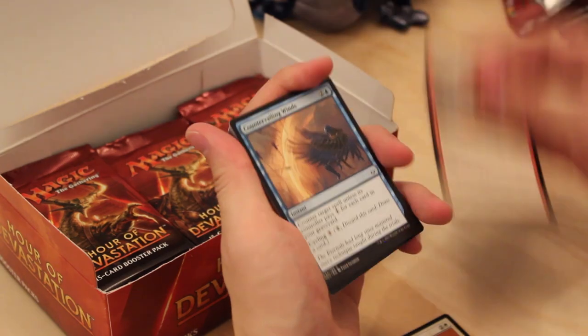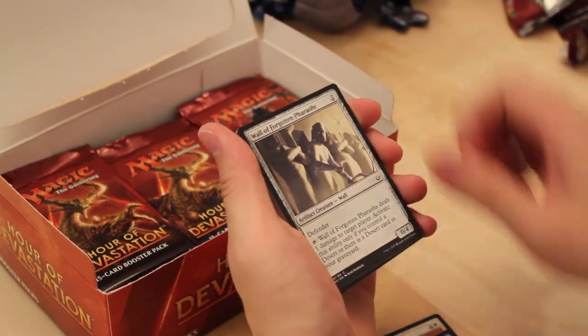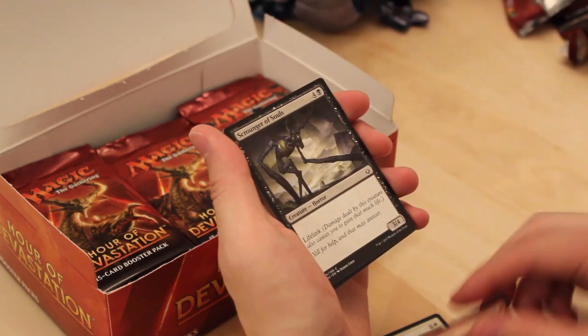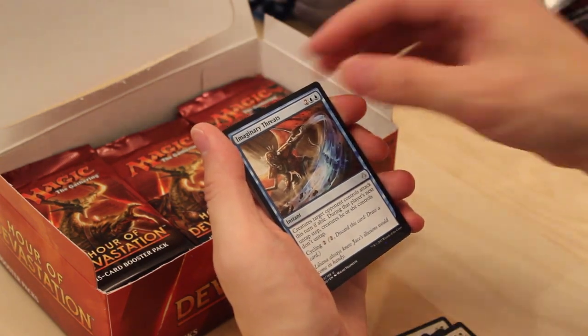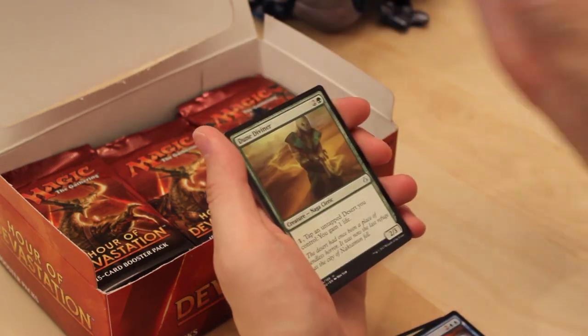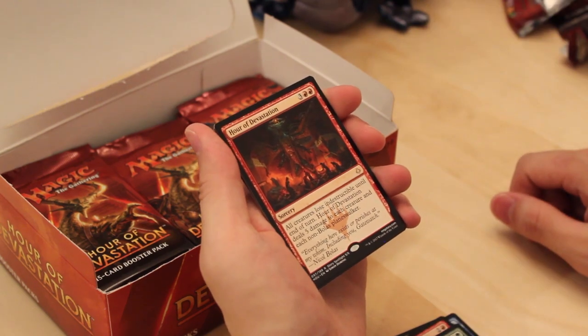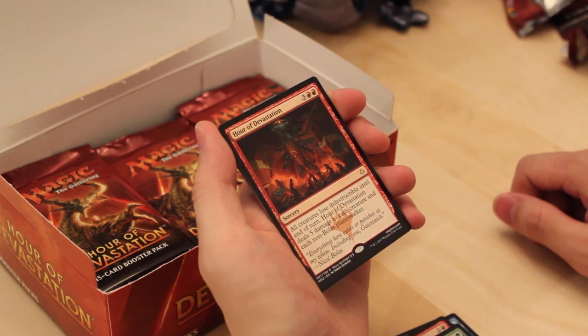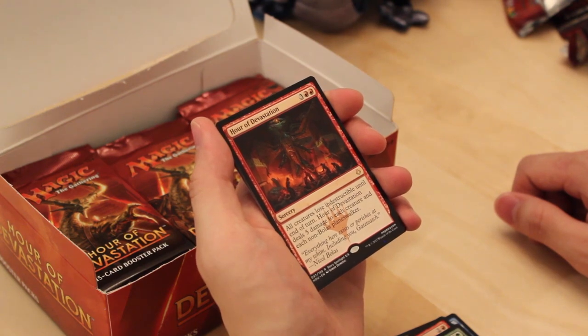Solitary Camel. Open Fire. Countervailing Winds. Harrier Naga. Lurching Rot Beast. Wall of Forgotten Pharaohs. Defiant Kenra. Shroud of Souls. Digeru's Renunciation. First uncommon: Imaginary Threats. Struggle to Survive. Dune Diviner. And an Hour of Devastation — the namesake of the set. All creatures lose indestructible this turn, it deals 5 damage to each creature and each non-Bolas planeswalker.